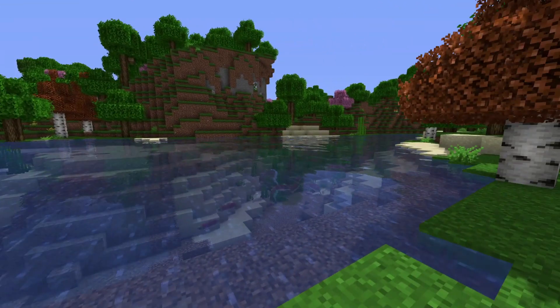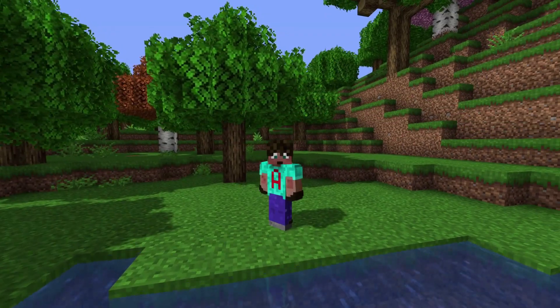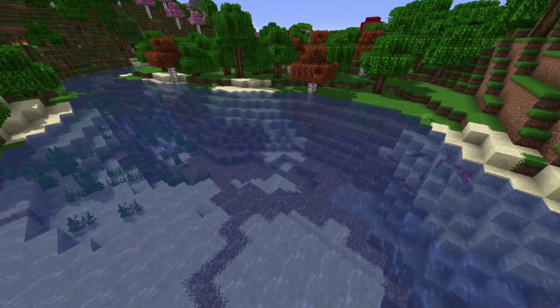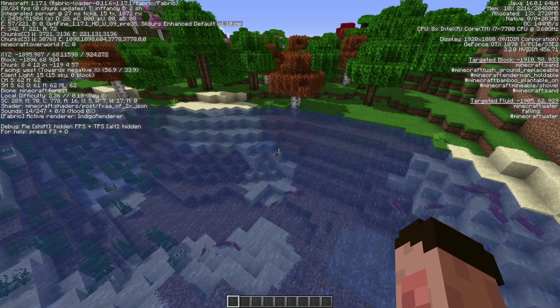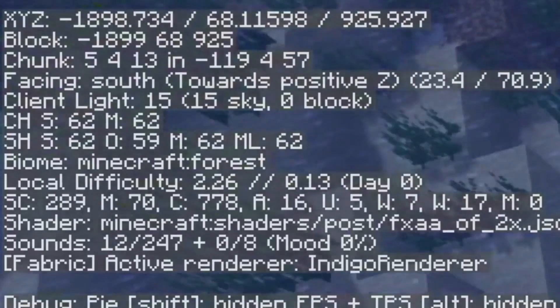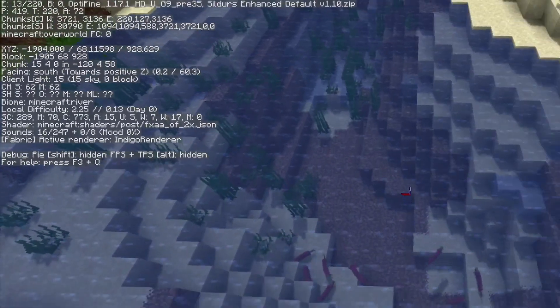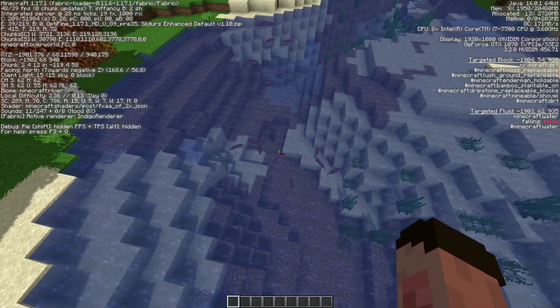The first thing you need to do is find a decent-sized river biome. That's actually the trickiest part of this farm, because you need a bit of river biome that is at least 9x9 square and ideally 11x11. I'll bring up my F3 screen — you can see I'm in the forest even though I'm over the river, but now I'm in the river biome. Just mark it out to make sure all of it is river.